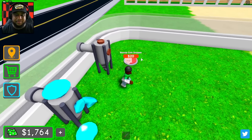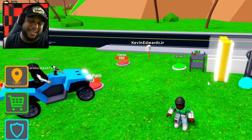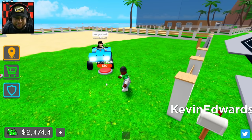Copper coin dropper is gonna be our first dropper. We got the bronze coin dropper next — you guys be sure to smash that thumbs up button right now for your boy for more gameplays just like this. Looks like we got 2500 bucks, that's pretty good. Let's go ahead and put a fence.